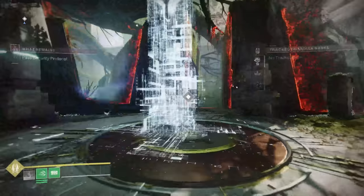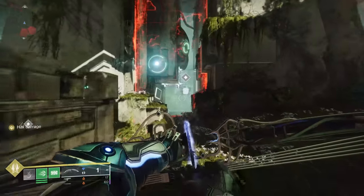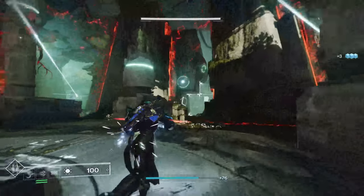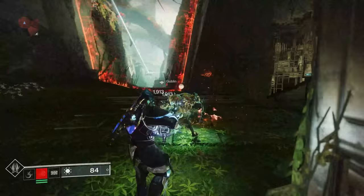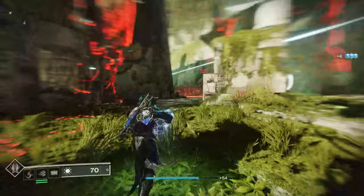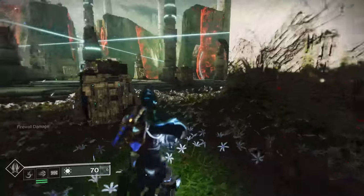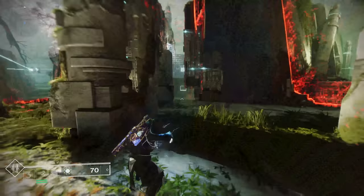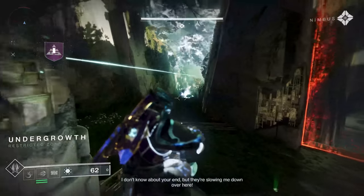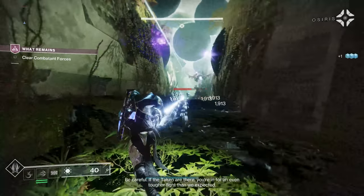Now we seem to be in the middle — guessing we've got to hold down the fort again, against every angle. Now we've got to do a little ricochet action. Seems like the laser will go through, but we've got to find the ricochets to get it all the way around. If the first one was here — there it is. You don't seem to have to aim too hard; you just got to find the right ones. What are the Taken doing here? They're slowing me down. Be careful — if the Taken are there, you're in for an even tougher fight than expected.